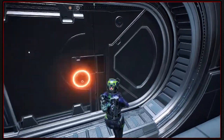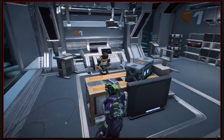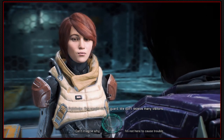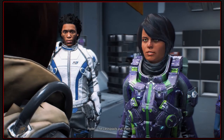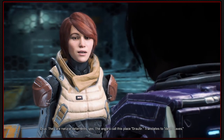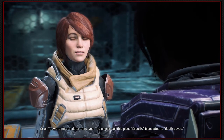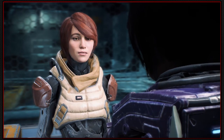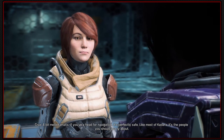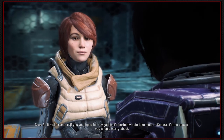You're in the control room. Hello. What's going on? Pathfinder, you caught me off guard. We don't receive many visitors. The cesspools put them off? They are natural deterrents, yes. The Angara call this place Drolir - translates to 'death caves.' A bit melodramatic. If you've a head for navigation, it's perfectly safe. Like most of Kadara, it's the people you should worry about.